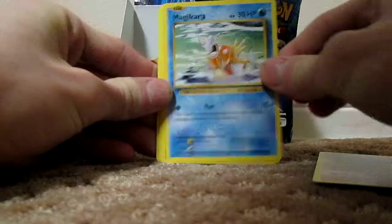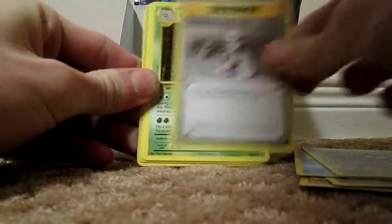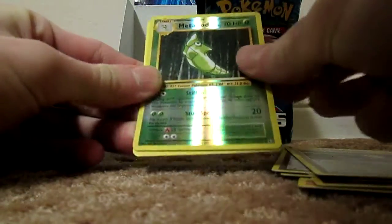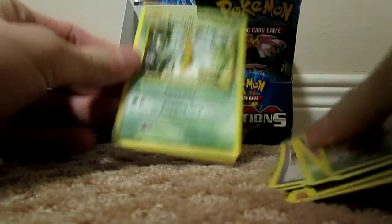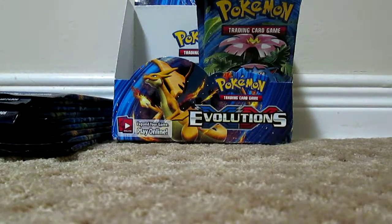We have an Onix, Magikarp, Fighting Energy, Staryu, Tangela, Professor Oak's Hint, Metapod, Switch, Metapod Reverse, and Beedrill. Did I get a Caterpie in that pack? No. Beedrill.